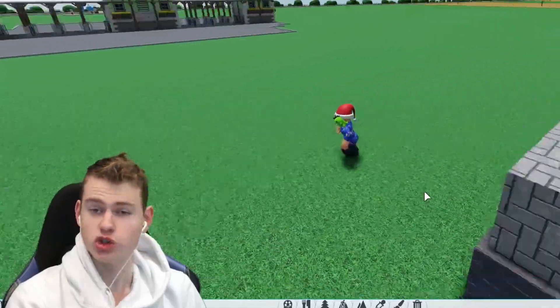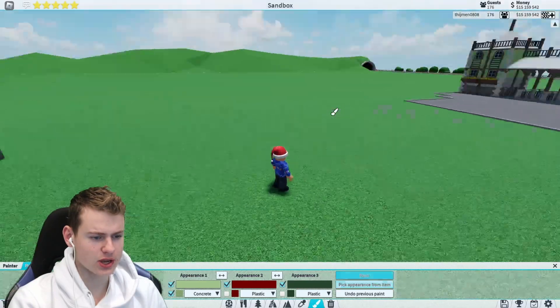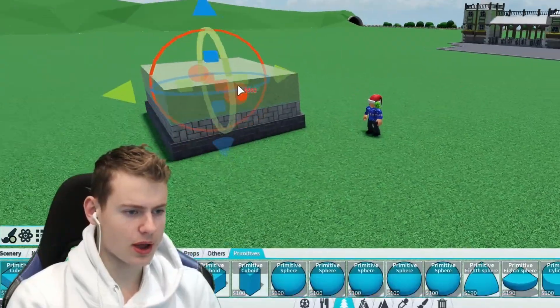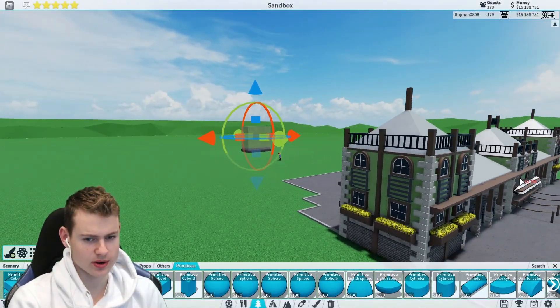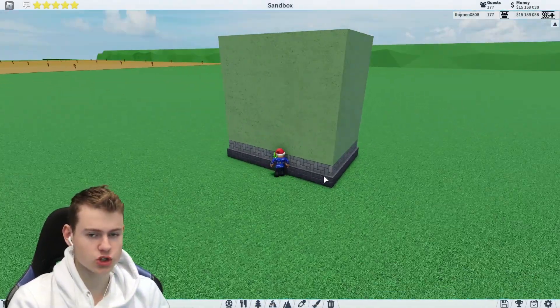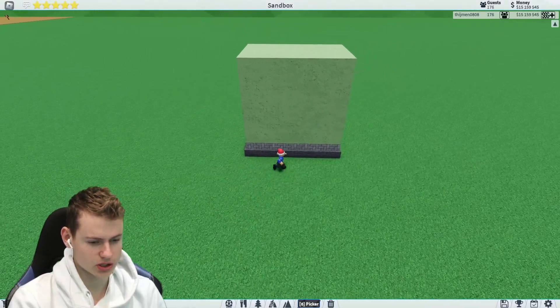These new textures already look so much better than the old ones. I'm just going to put that right on top here. I'm planning to make this a lot higher — already almost twice as high as the roof right there, which is a bit better, a bit more grand. Now we have to copy this over to the other side.